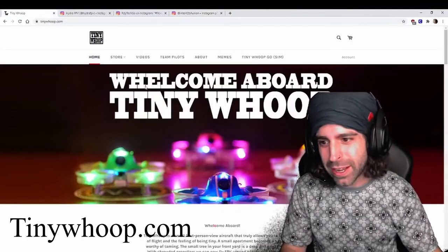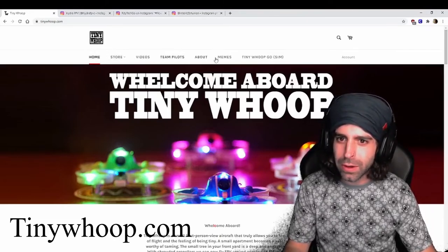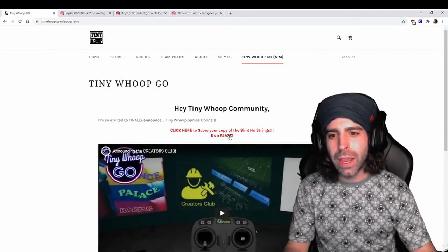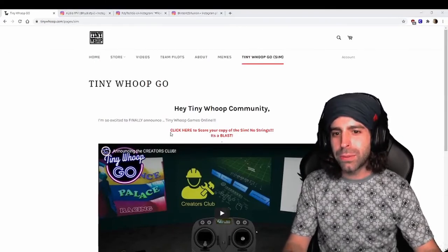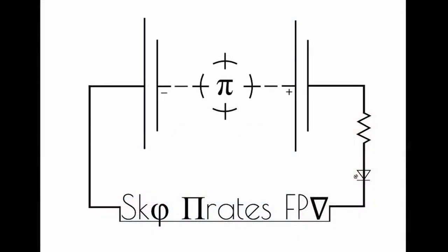This is tinywhoop.com — the website you can go to. If you want to get going with the game, you click over on Tiny Whoop Go Sim, watch this great video by Jesse Perkins, click the button, download the game, and you're pretty much good to go. Now switch this over and we're going to jump right into the game.